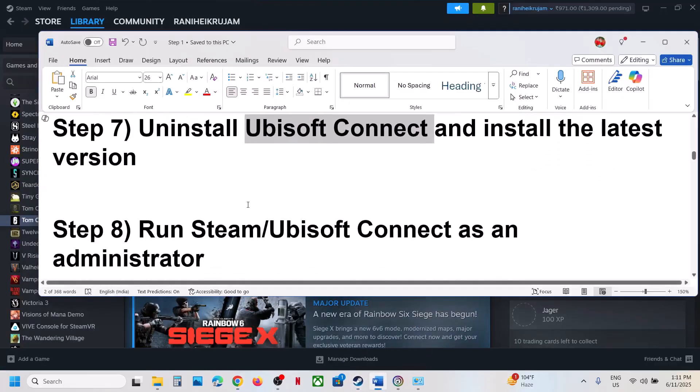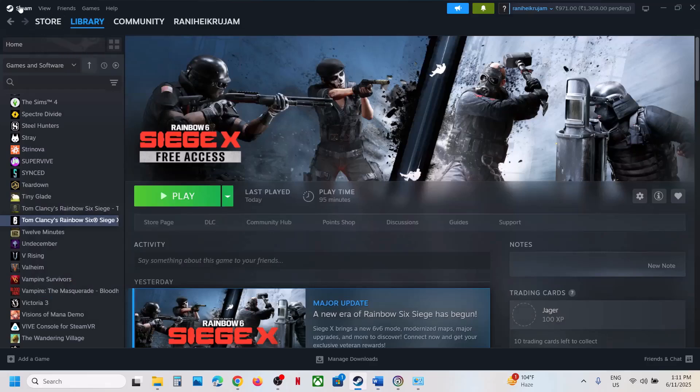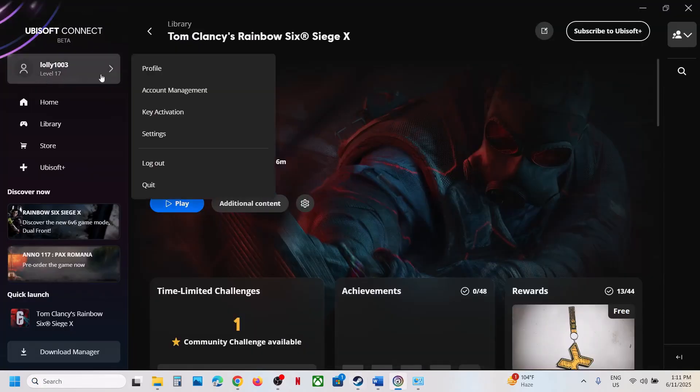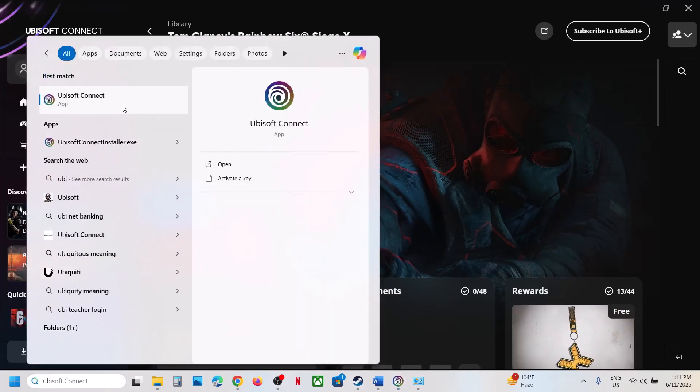If still not working, the next step is to run Steam or Ubisoft Connect as Administrator. Close Steam first, then type Steam in the Windows search box, right click on Steam, and click Run as Administrator. Similarly for Ubisoft Connect — quit it, type Ubisoft Connect in the search box, and click Run as Administrator, then check.